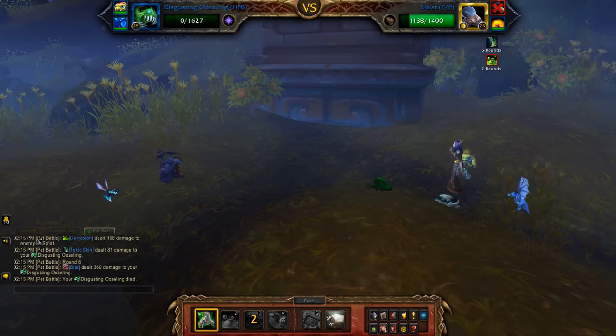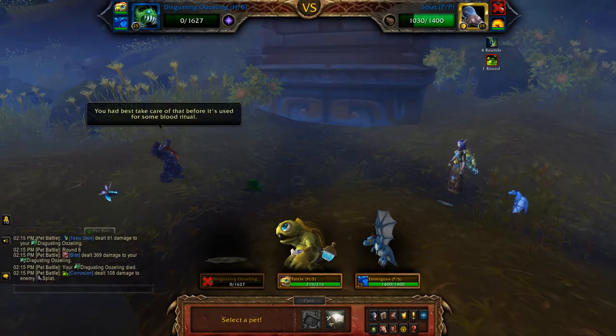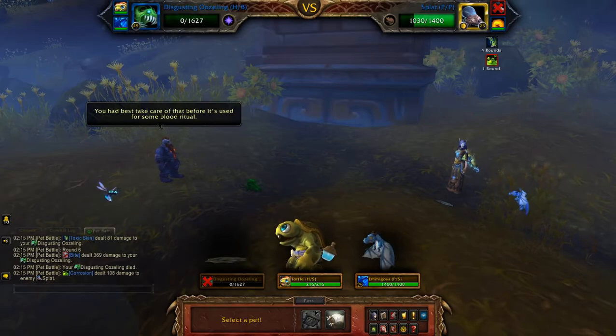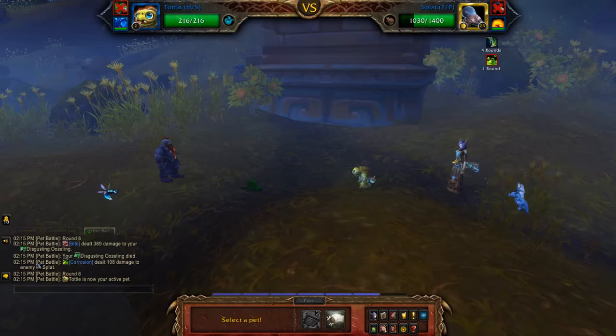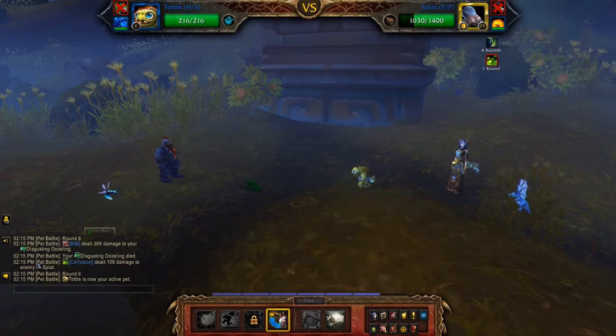Basically you want him to waste his toxic skin on your disposable pet. So now I'll hit Tottle — bring him in for one turn and then switch him out immediately.